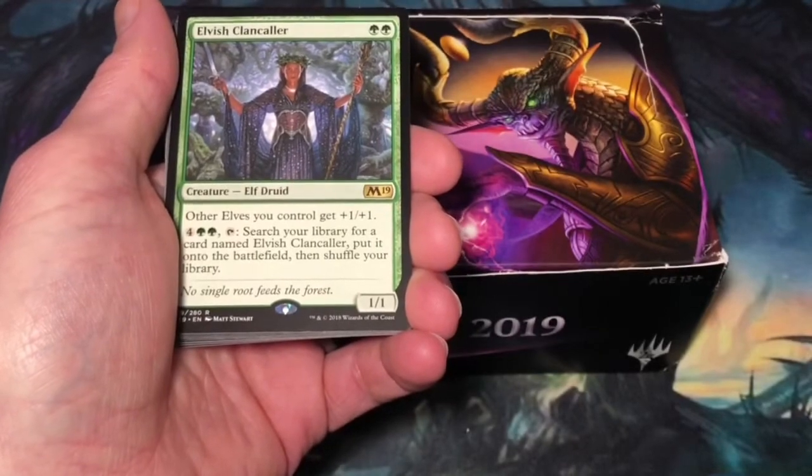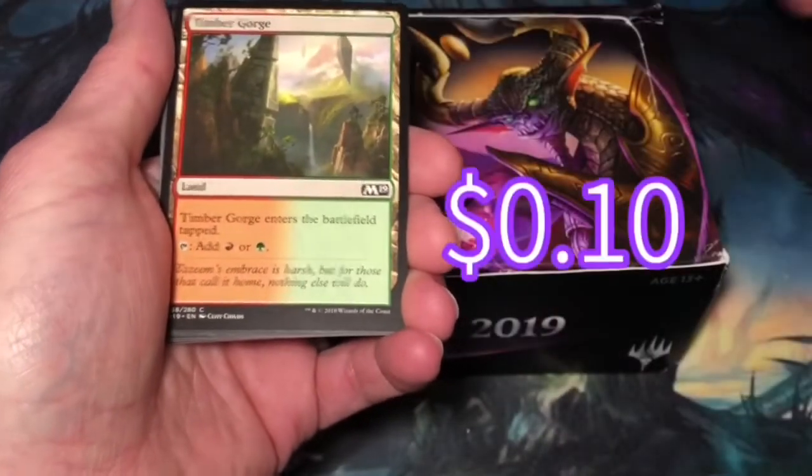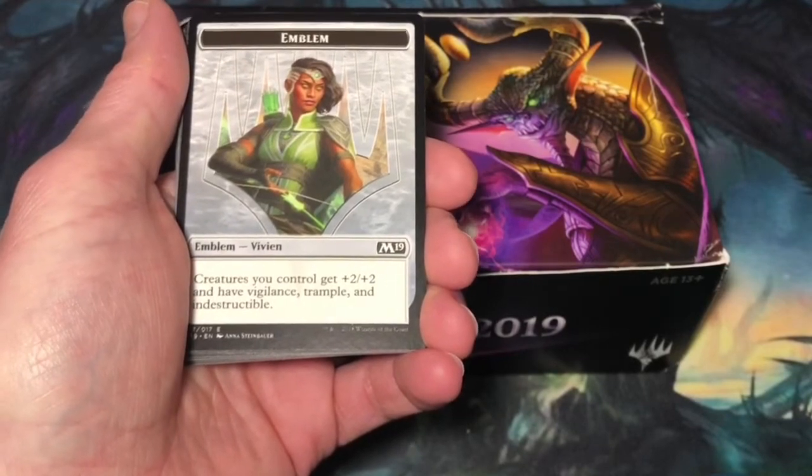In an elf deck I could see where this could do a lot of work. Timber Gorge. Vivian emblem — is this a sign that in the last three packs we'll get Vivian?